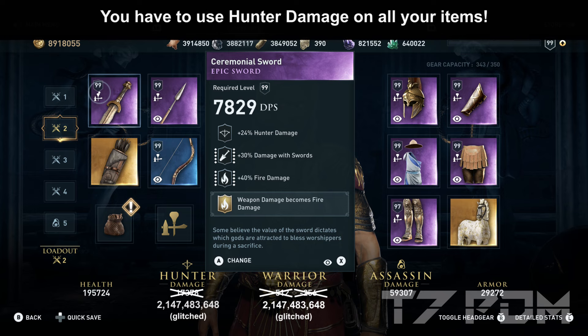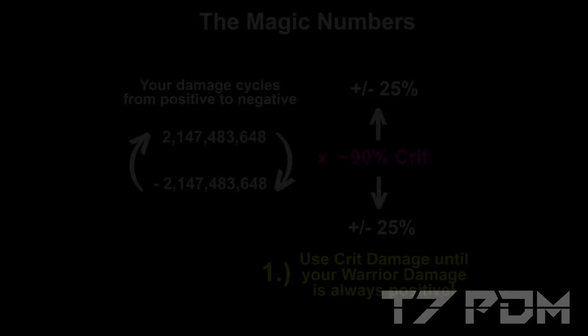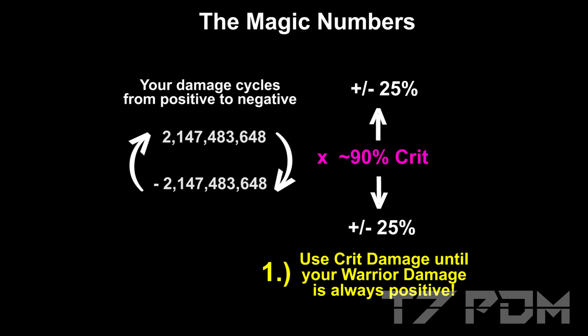It is extremely important that you don't go for any critical damage on engravings. We want to get 100% crit chance, but we only need 90% critical damage — that amount we will easily get from our base critical damage and from masteries. So we don't need to waste any engraving slot for critical damage. 90% critical damage is the sweet spot where all our attacks will be positive when you exactly copy this build. Don't go any higher or any lower.